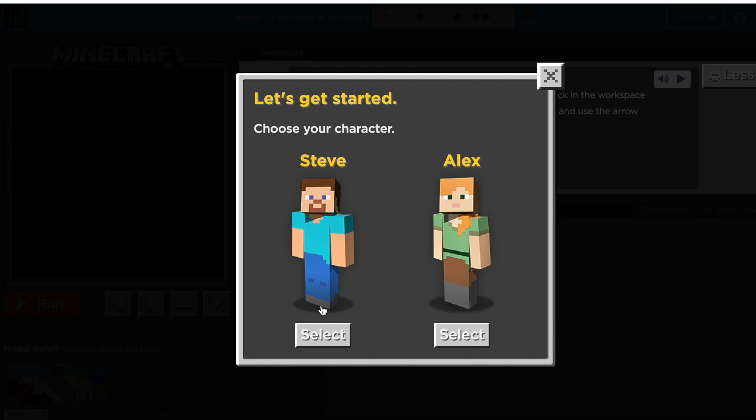Course F, Stage 1, Puzzle 1. Go ahead and select your character. I'll go ahead and pick Alex for today.